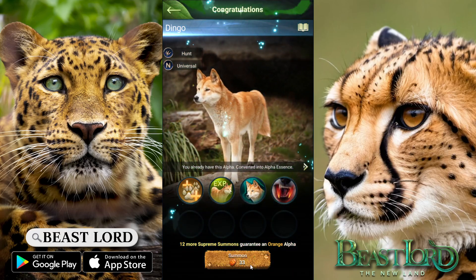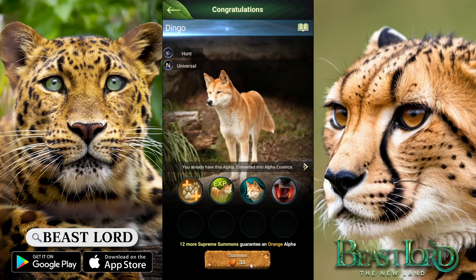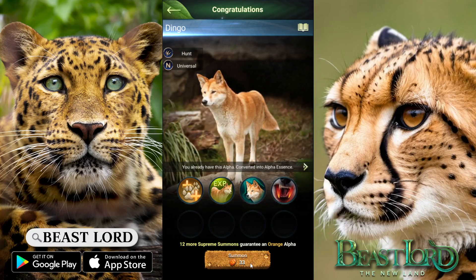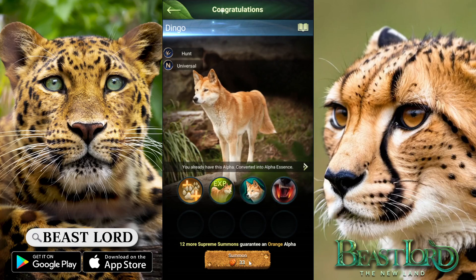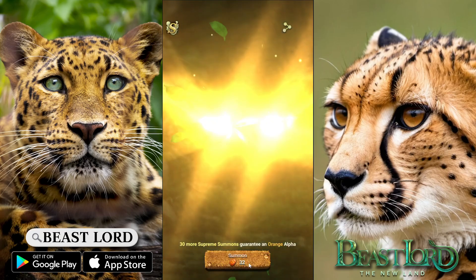Also a little quick trick: especially in the beginning where you just start, you can hear it a lot — but when you get a new alpha, in the background you will hear your power go up, because you achieved a new alpha. So if you're summoning and you get, like, an orange one, pay attention to that. I heard my power go up!